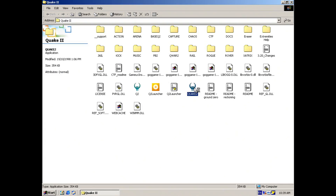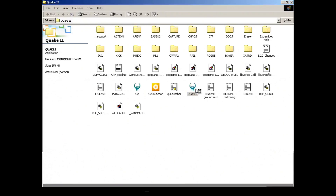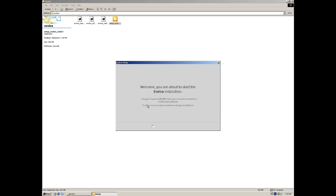Initially Quake 2 wouldn't even launch, but I quickly found a solution on one of the GOG forums — one of the DLL files needs to be renamed, and I believe the same issue happens under Windows XP as well. I also tried some GOG installers, and because Windows 2000 is closer to XP they will actually run just fine. However, some programs don't show the user interfaces so some buttons are missing, but at least you can install the GOG games.